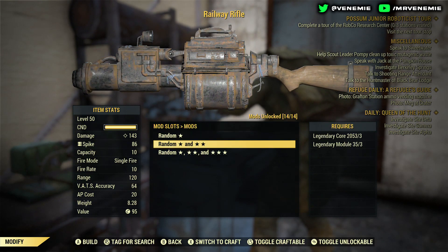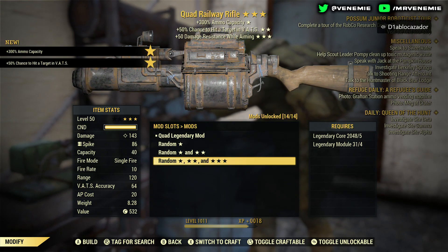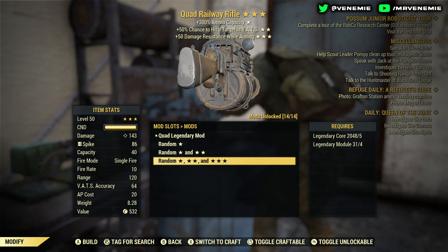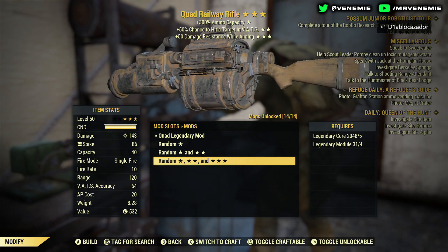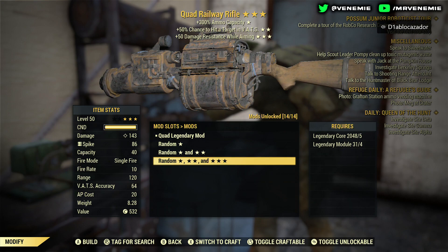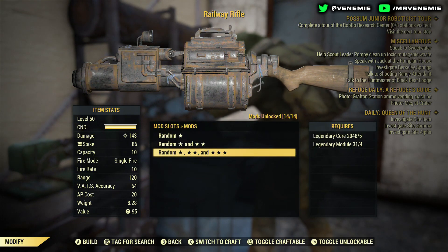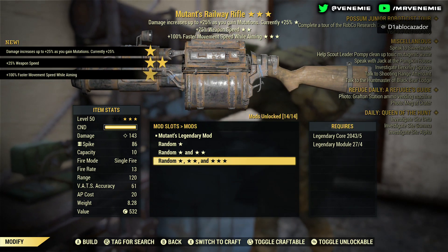Coming on to the next one: Quad. Brilliant — Quad railways are so desirable right now, they really are. Plus 50% chance to hit a target in VATS, plus 50% damage resistance while aiming. The aiming perk is a bit weaker but it's a really good two-star Quad. For a three-star it could have something better on it, but not bad at all.